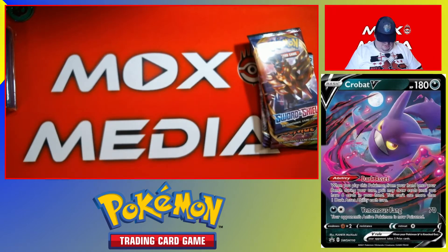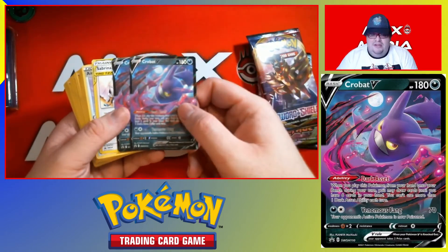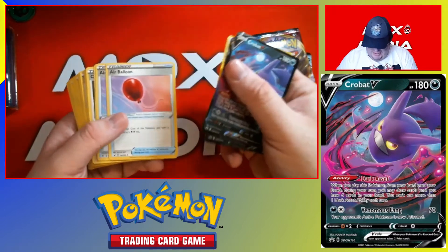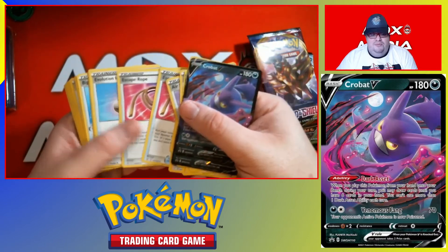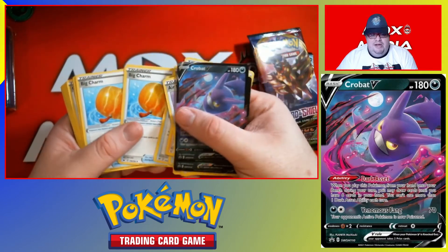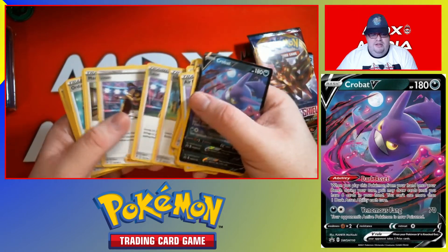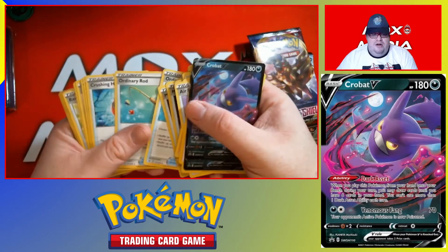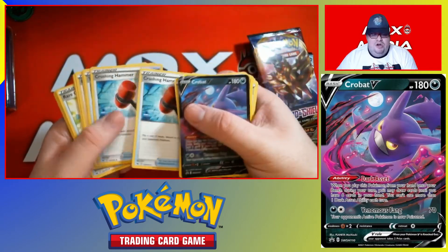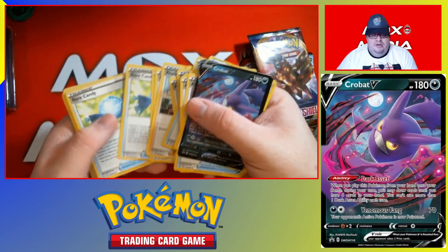And now we have some cards here. We've got Crobat V baby, beautiful. Sabrina and Bryson. Air Balloons. Cheryl. Boss's Orders. Escape Rope. Evolution Incense. Big Charm. Cape of Toughness. Bird Keeper. Leon. Marnie. Metal Saucer. Ordinary Rod. Crushing Hammer. Telescopic Sight. Professor's Research. Quick Ball. Rare Candy. Level Ball.